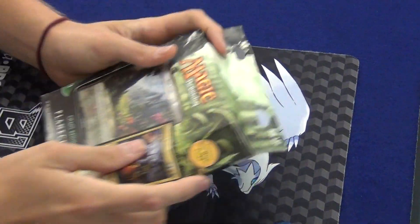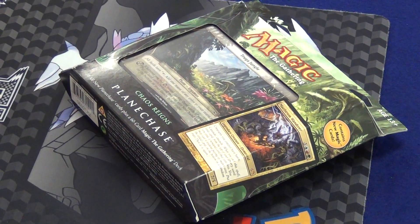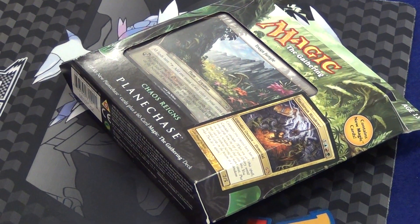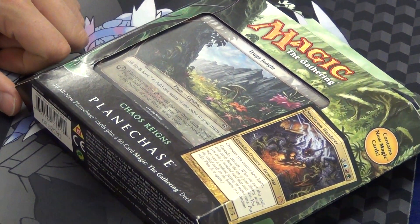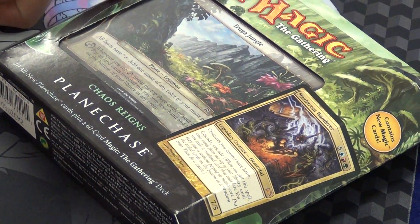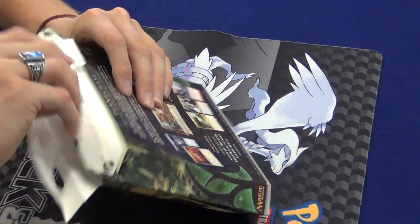Before I open it, what I understand about Planechase is that you're going to have these static effects called planes, or you're going to have phenomenon, which they introduced this time. Planes are static effects that you follow every turn. You have a chance to roll the planar dice, which is a d6 with the planeswalker symbol and the chaos symbol on the other side. Let me open it up and show you.